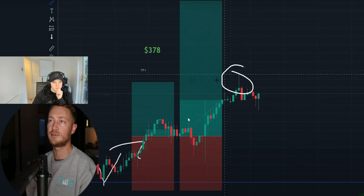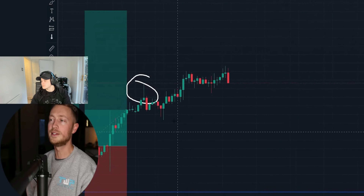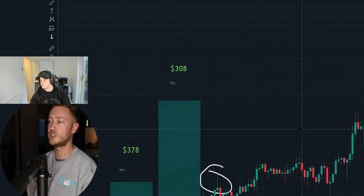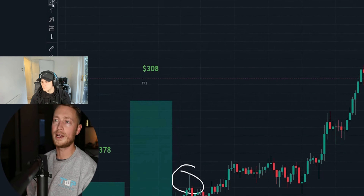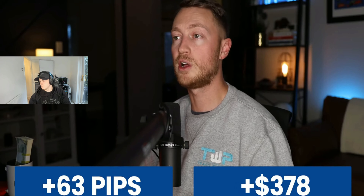TJ reacts to the tight take profits — even 10 or 40 pip targets with good risk-to-reward ratios. Pat's trade continues going in his direction and eventually smashes the second take profit too. On trade two: 63 pips = $378 on the first position, 158 pips = $308 on the second (lower lot size used).